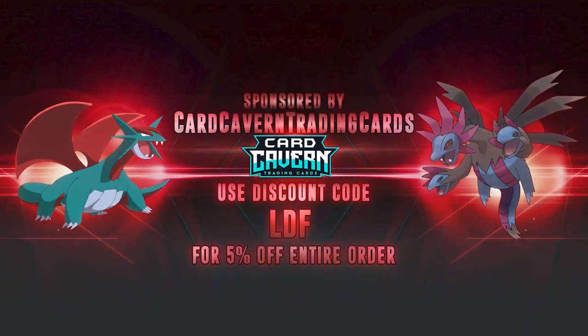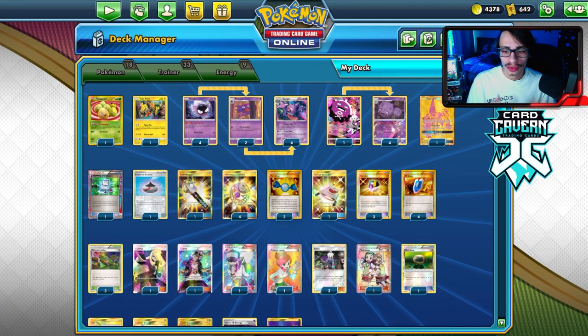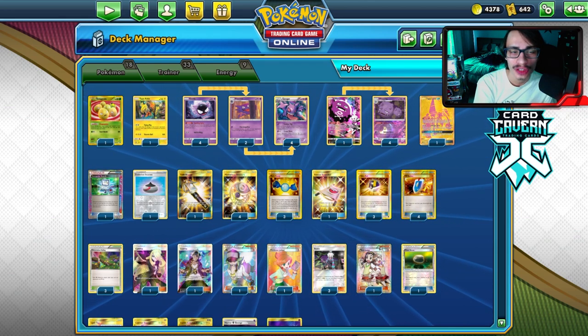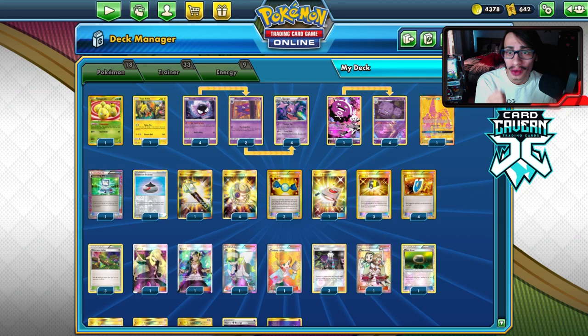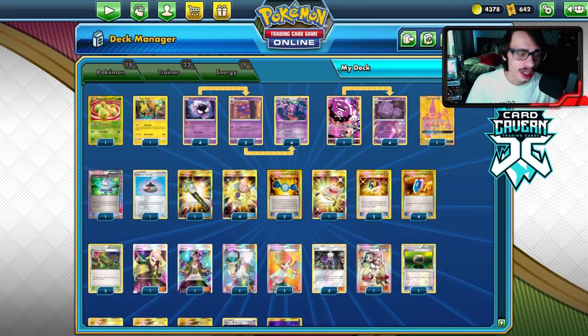Shoutout to our sponsor Car Cabin GCG. As always, if you're looking for any PTCGO pack codes — whether it's Vivid Voltage, Double Clash, Star Displays, Special, Base Set, Team Up, Unbroken Bonds, Darkness Ablaze, or ADP Station Battle Kit codes — get them over at Car Cabin. At checkout, use my discount code 'LDF' for a 5% discount. Help yourself out and show Car Cabin some love.